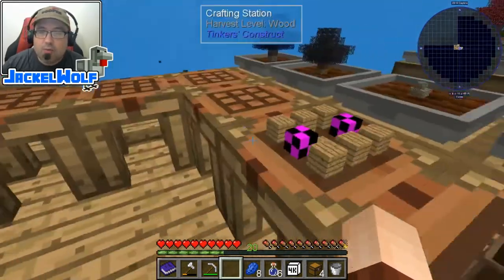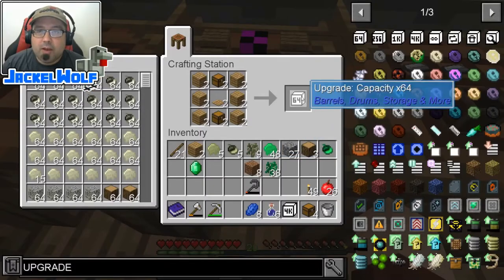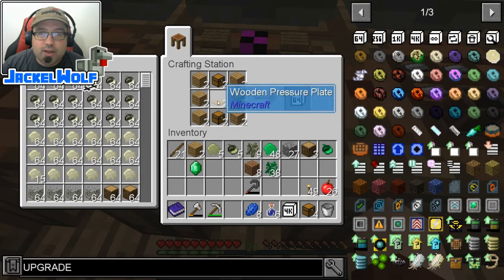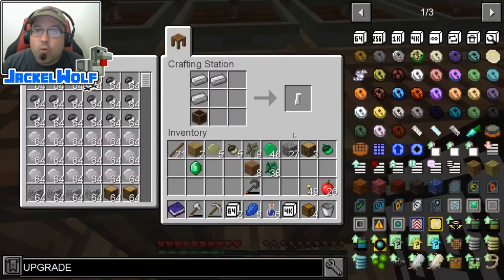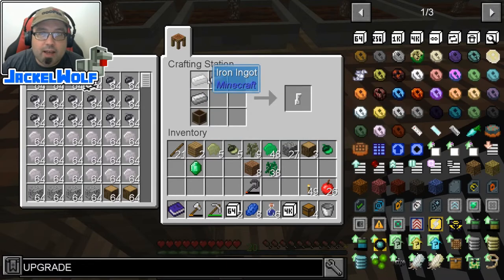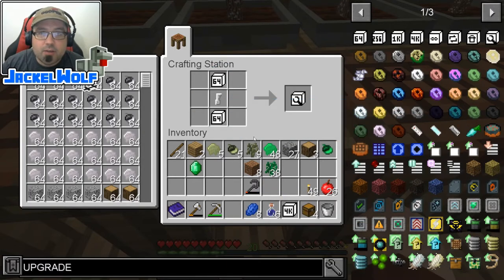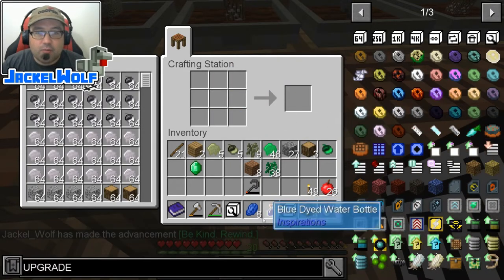Last but not least is the uninstall upgrades upgrade. To do that, we're first going to need to make ourselves two more capacity 64 upgrades - that is the two chests, the wooden pressure plate, and the six log planks. We're also going to need to make ourselves a crate key, which is a wooden crate and three pieces of iron. We take the crate key, throw it into the crafting table with the two 64 capacity upgrades, and that gets us an uninstall upgrade.